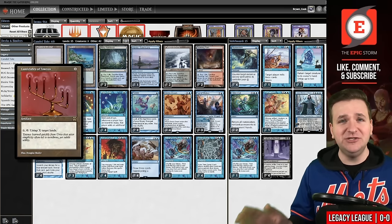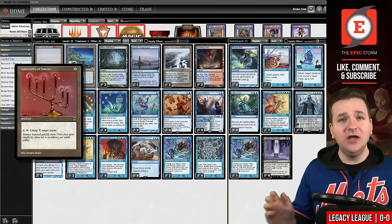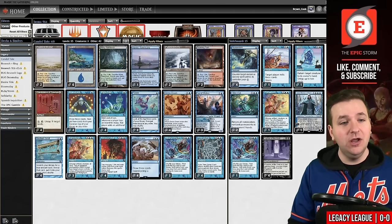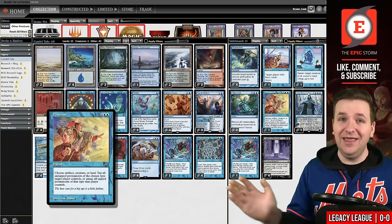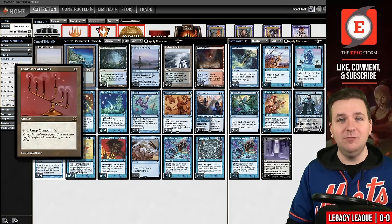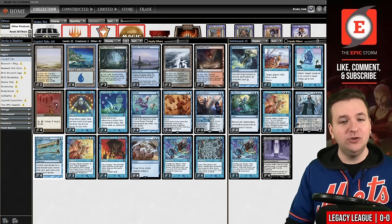This is an artifact from Antiquities. You pay X to untap X lands, and this also allows you to be a little bit faster. But also Turnabout can untap lands, and you can also untap Candelabra using the mode for artifacts instead of lands, which is pretty exciting.